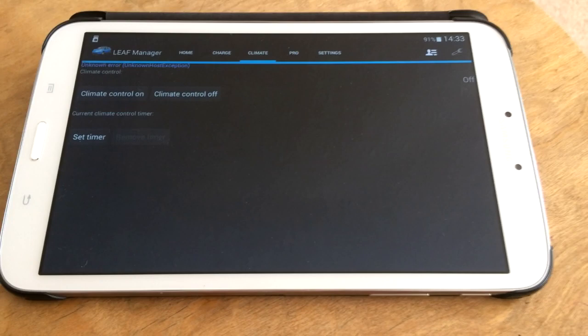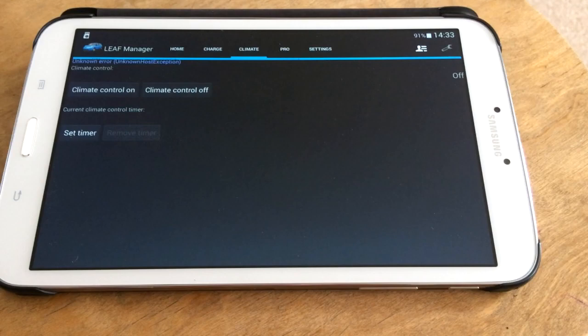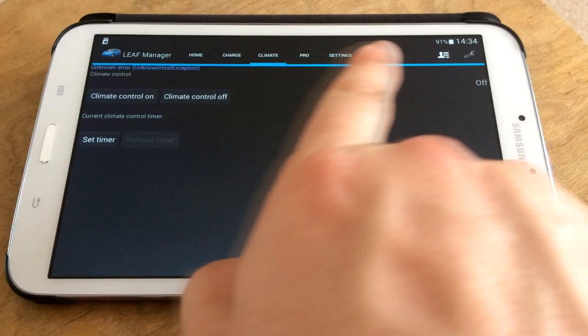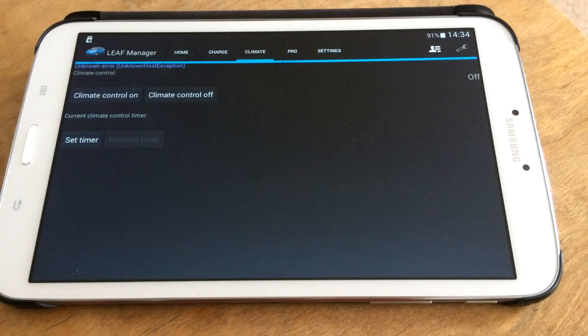Up here it says unknown error, unknown host exception, whatever that means. So I'm not sure why that's not working. It's sort of scanning across as though it's loading, but it doesn't seem to be doing anything. I shall double check that and see if I can get it to work.